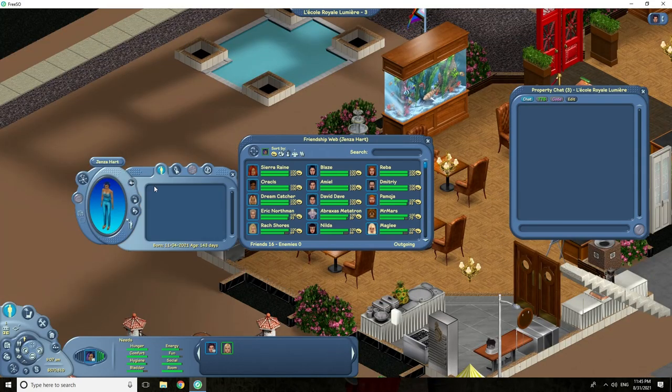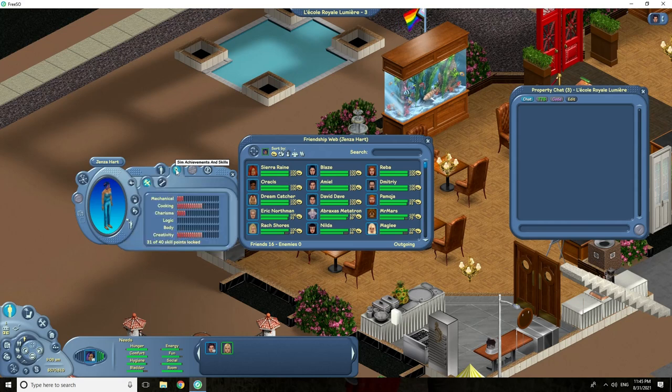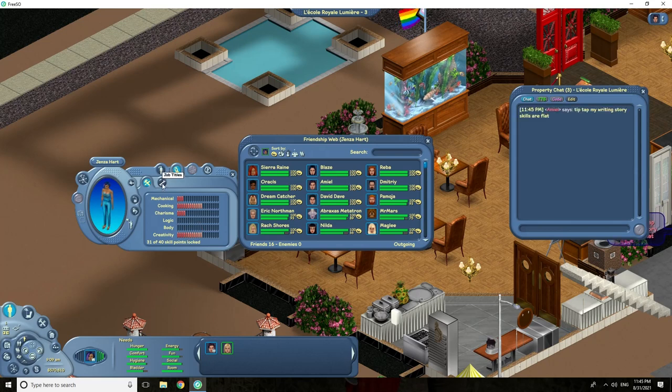For your own profile, you can read your own sim's description or write one. The second tab has all of your sim's skills and achievements. You can view the number of skills your sim has, as well as your sim's current job. Under skills, all of mine are red, which means they are locked. When you first start skilling, you'll notice that you'll have blue bars like this.